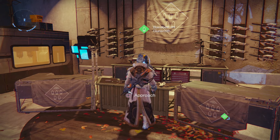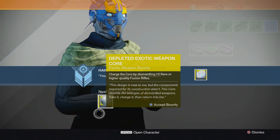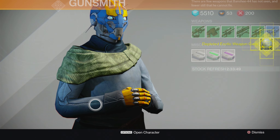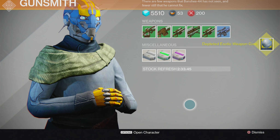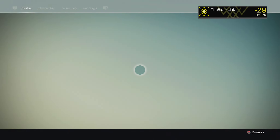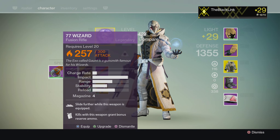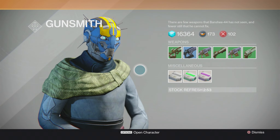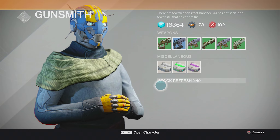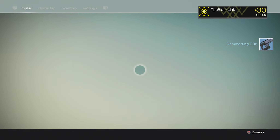Head back around the tower to Banshee-44, where he will inform you that you need to charge the Fusion Rifle's core by dismantling 10 rare or higher level Fusion Rifles. This is the stage where this bounty can take a very long time, because gathering 10 blue Fusion Rifles can be a little difficult. You can purchase Fusion Rifles from the Vanguard and Crucible vendor, or earn them in the Crucible. But generally the easiest way is to buy 10 rare Fusion Rifles from the Gunsmith when he's selling them. The Gunsmith changes his inventory every couple of hours, so I would highly recommend using external websites like IsTheGunsmithSellingFusionRifles.com or the DestinyTheGame subreddit to get alerts for whenever the Gunsmith is actually selling Fusion Rifles.